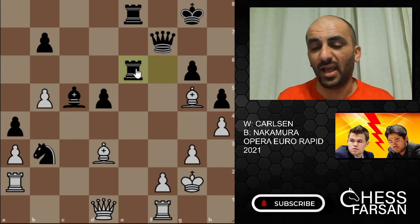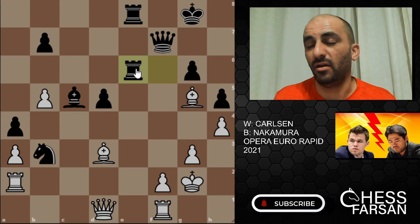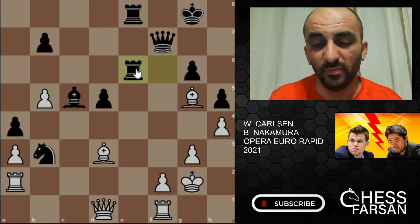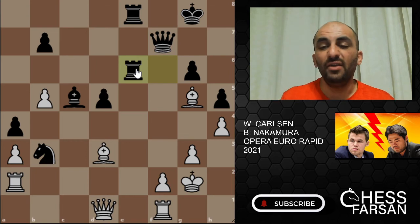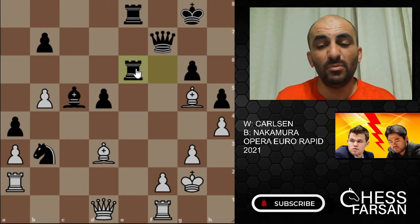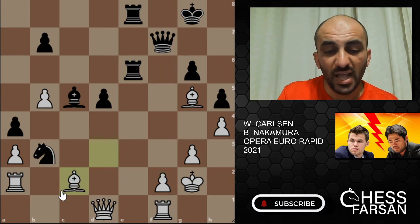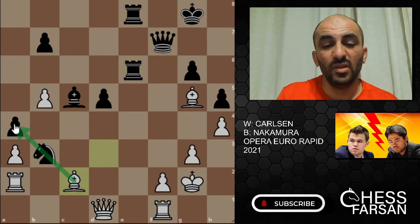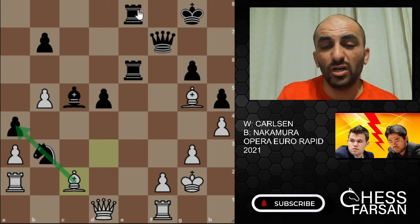Somebody tell me — he's out with something charming, he has an idea. He doesn't do this for fun; he has a plan in his mind. Unfortunately Nakamura didn't see it. So Carlson simply played bishop c2, attacking the knight, and also threatening to take a pawn. The rooks are no longer on f5, so there's no attack on f2 anymore.